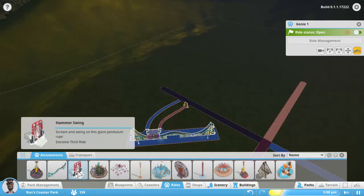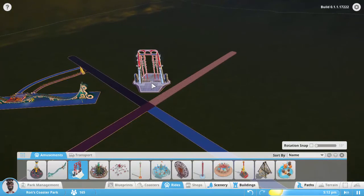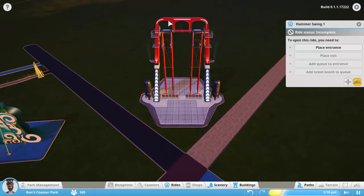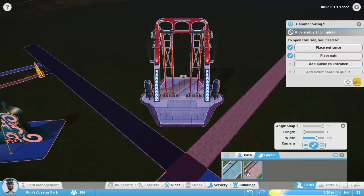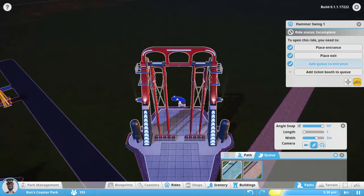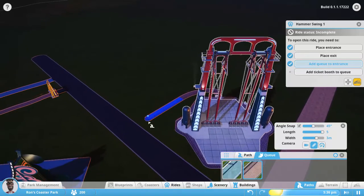The next one on the list is the Hammer Swing. This one is really cool. Let's drag over here a little bit and place this right here in the center of the park. This one just does a big flip. It doesn't go all the way upside down — there's a bar there so it can't. But it just looks very impressive when it goes off. Now there is this thing called angle snap, and that will keep the path walking at a 90 degree angle. You can actually change the angle smaller — so let's go to 45 and now you can bend it just to 45 degree angles.